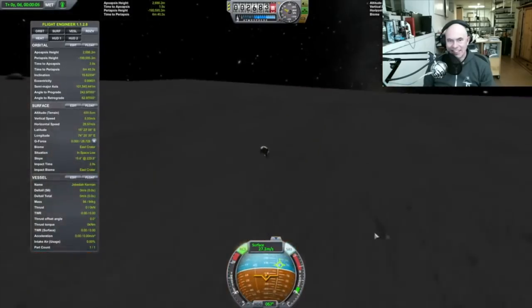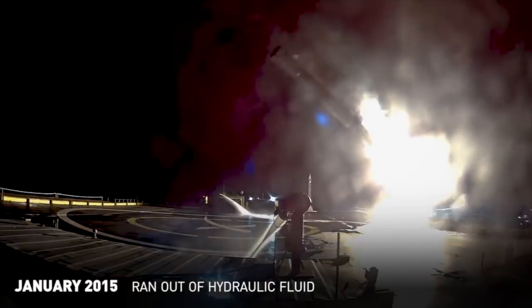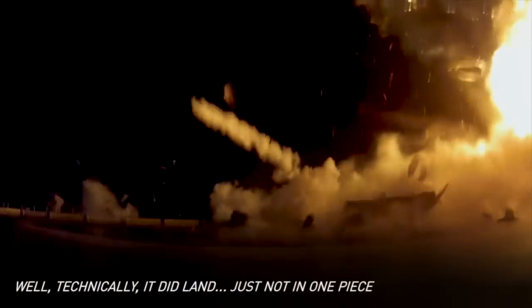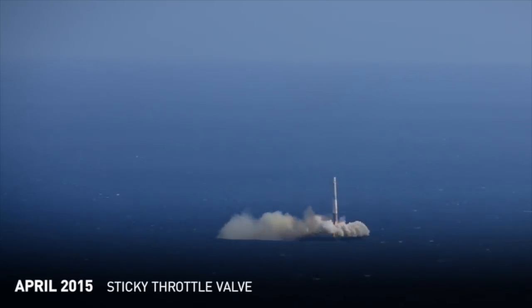That's why boosters heading for a barge landing actually aim for the sea next to the barge until the landing burn starts and everything is going according to plan. Only then does the flight computer skew the trajectory sideways onto the target ship.